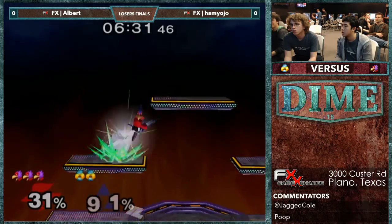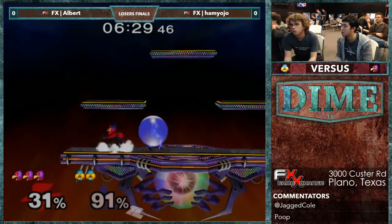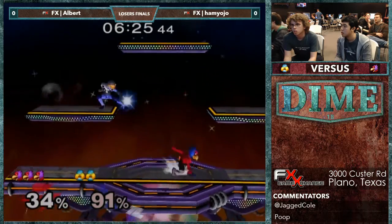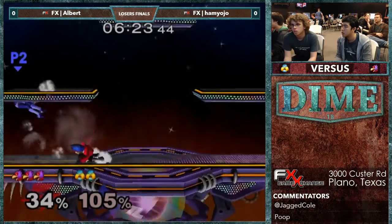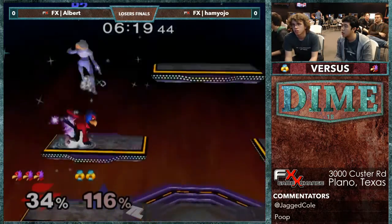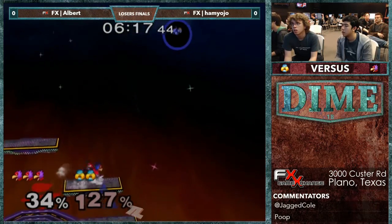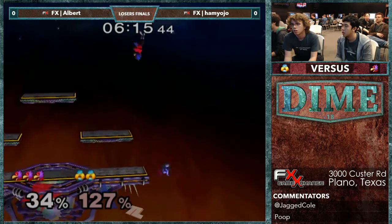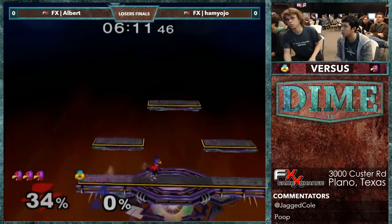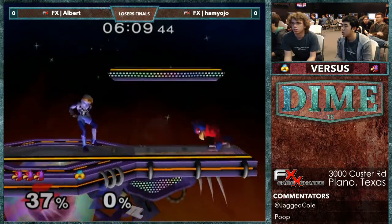Simple and clean. Good crouch cancel. Just barely misspaces that down air, but Hamlin's already at 91% on the stock. Albert just getting sick combos throughout this match. Shine up air — should be the stock. Picks him off again. This is a pretty dominant performance so far from Albert.